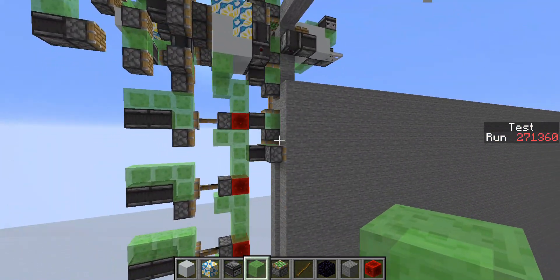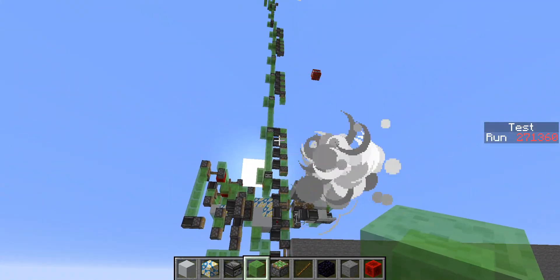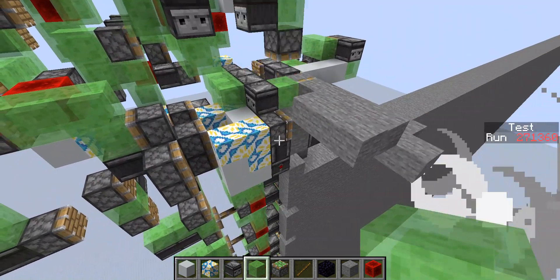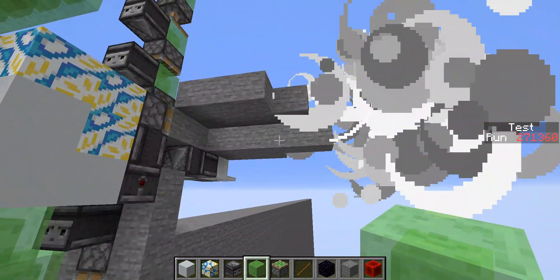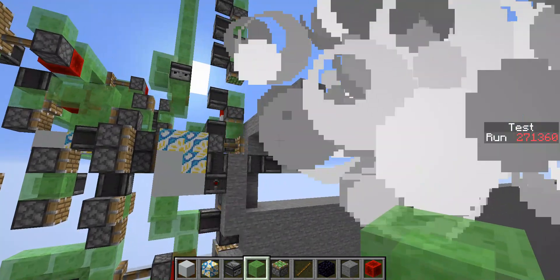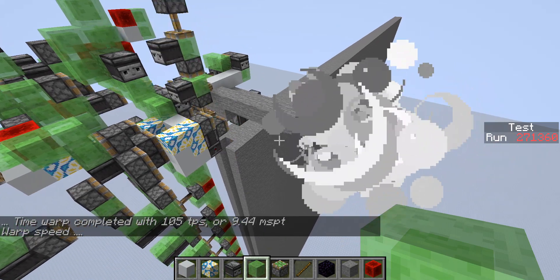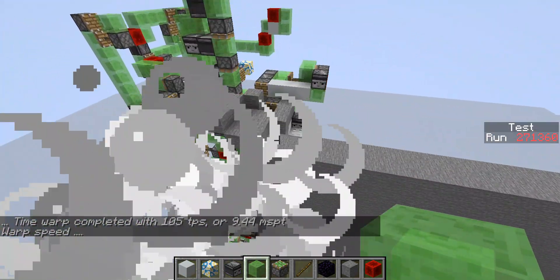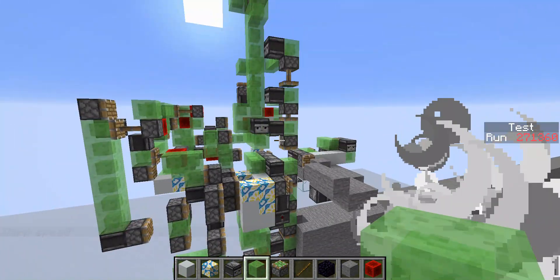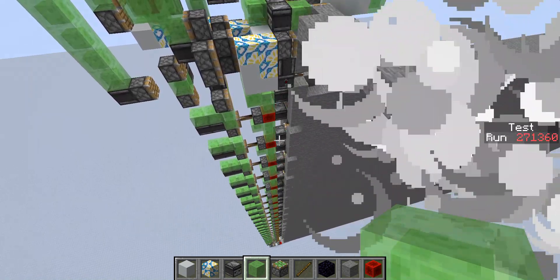No items currently dropping because items are just annoying to work with, they're just falling down. Then it's going down again and up again - that's sort of the entire cycle. Now we get the full item stream - that's pretty cool. You can see this machine is always moving, it's actually at the limit, can't really make this much faster.